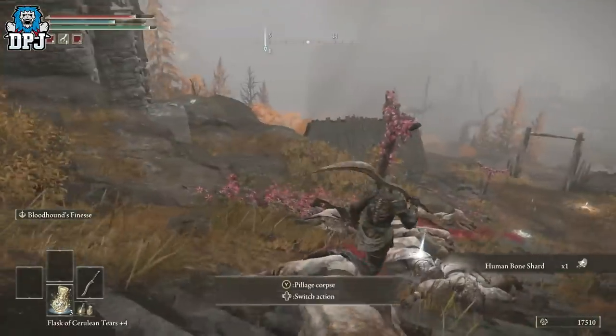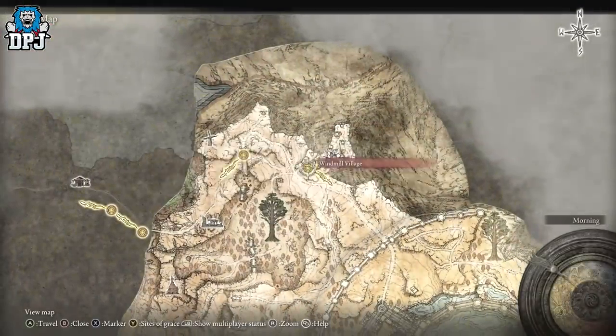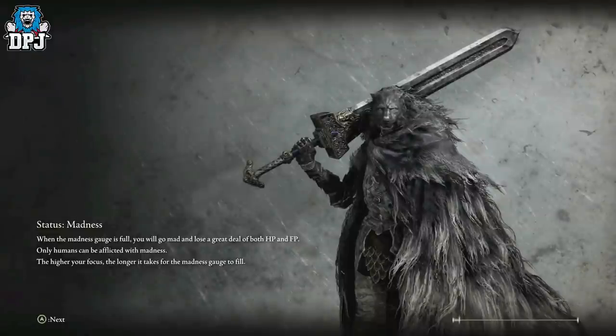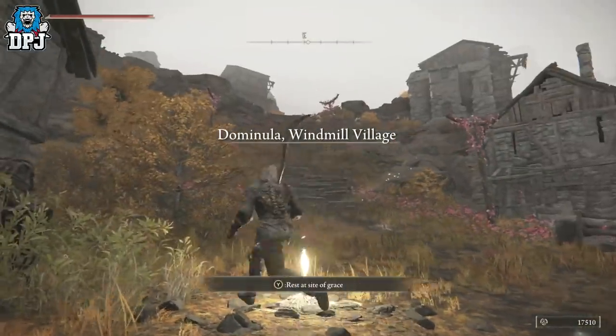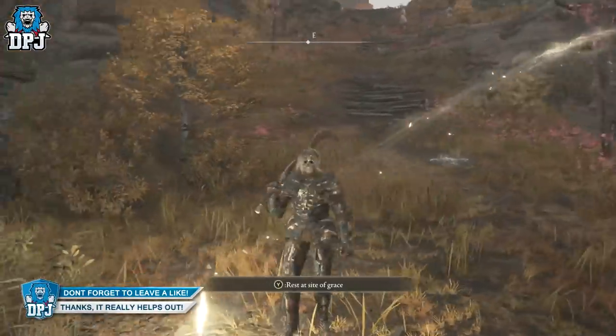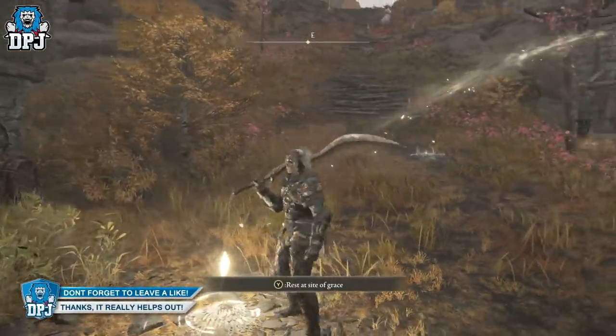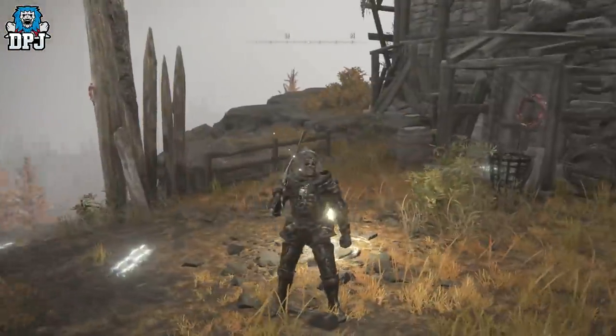Once they're all down, pick up the loot and simply fast travel back, rinse and repeat — it is that easy. You can do this as many times as you want. There are more of these women further on up, but it's quicker and more efficient to farm these and reset by coming back to the grace.